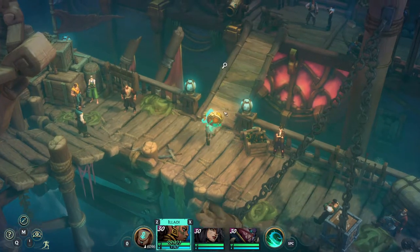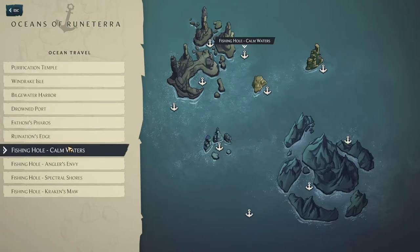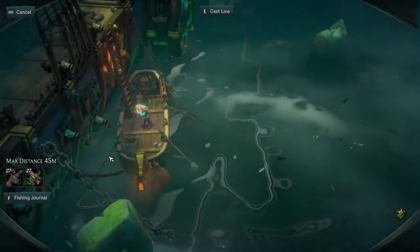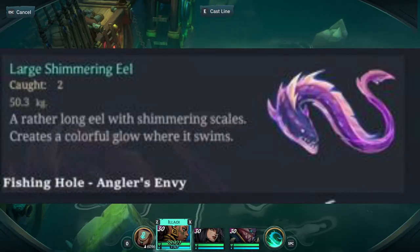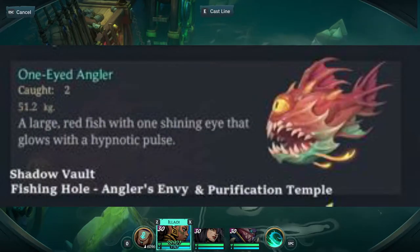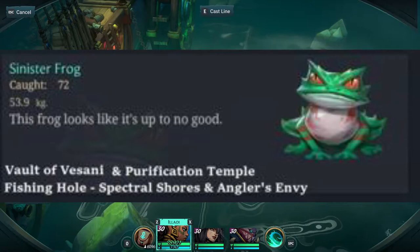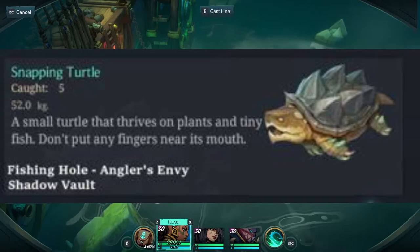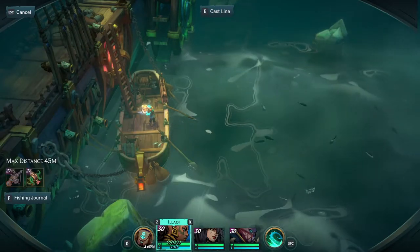In the first area we're going to Angler's Envy. In Angler's Envy we have the Large Simmering Eel, the One-Eyed Angler, Sinister Frog, and Snapping Turtle. These four fish can only be caught here in Angler's Envy. It is a percent chance so you're going to have to keep trying, so don't give up.